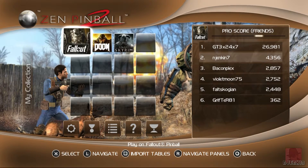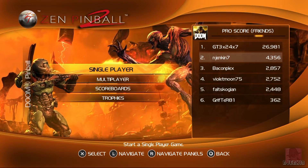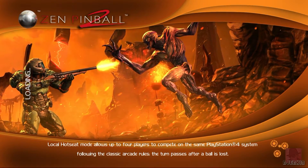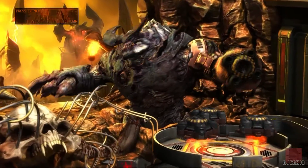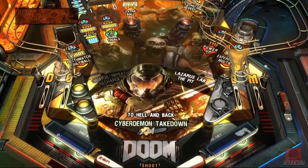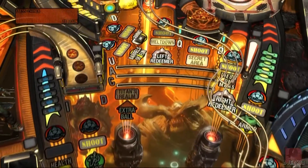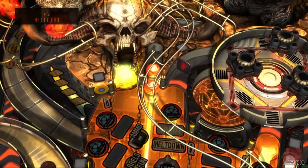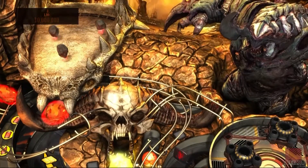Doom originally came out on the PC. I have reviewed Doom and Doom 2 on the Game Boy Advance. Came out on the PC - GT Interactive, 93 to 96, Activision 04 to 05, and Bethesda took over from 2010 onwards. It's a hellish scenario - basically sci-fi horror. With Doom, it's a first-person shooter game where you play a space marine of unknown origin, and you're versus hordes of demons and the undead, and you must survive from level to level.